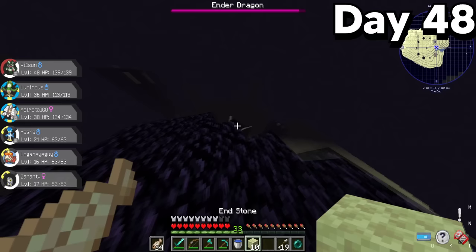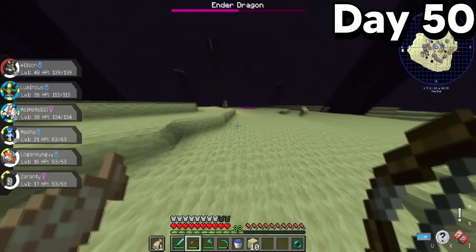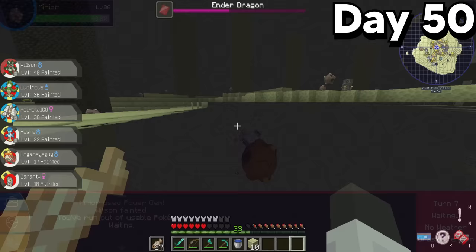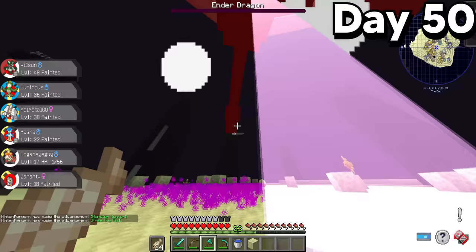I immediately bridged towards the End island and started taking down crystals from each tower so the Ender Dragon couldn't heal itself. Eventually I destroyed the last crystal. I chipped away at the Dragon's health every time it perched, but since I ran out of arrows it took a very long time. In the middle of my fight, I found a legendary boss Minior and attempted to take it down, but it was way too strong and I lost the battle. I still had an Ender Dragon to take down though, and without too much trouble I dealt the last blow, killing the Ender Dragon once and for all.